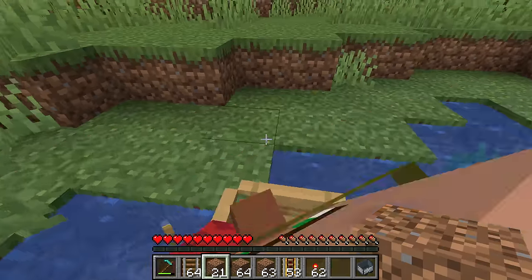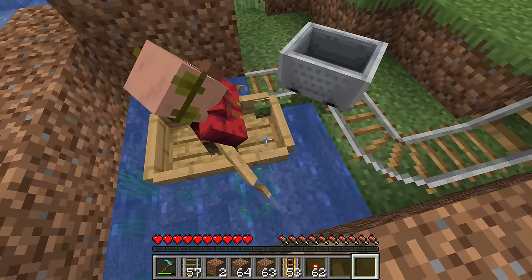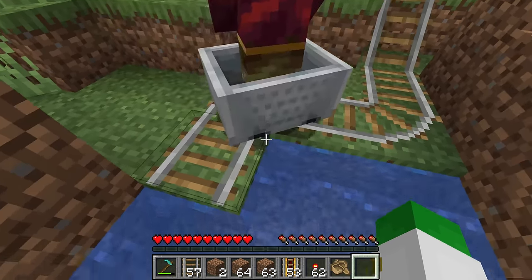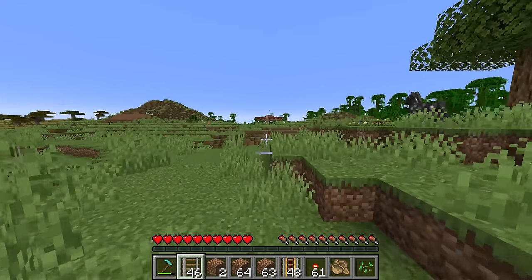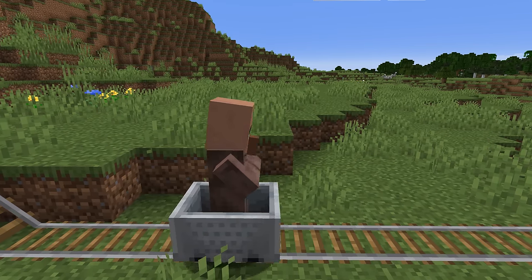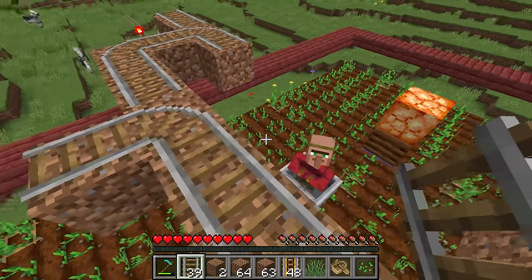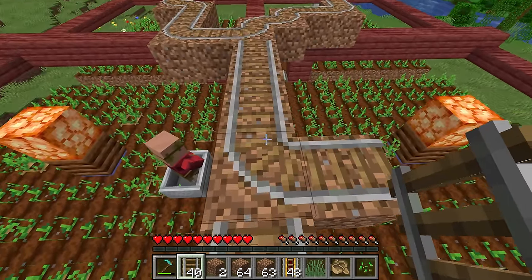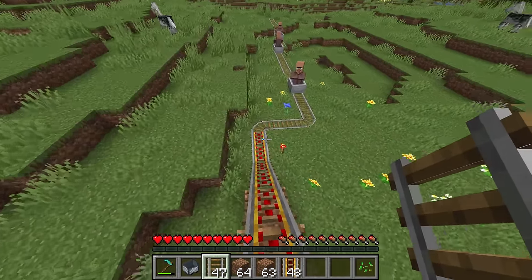Once you've brought a villager as close to the farm as possible, surround it with dirt blocks so it can't escape, place rails and a minecart in front of it, break the boat, and get the villager into the minecart. If the minecart is on a corner, the villager should hop right in. Then guide it along rails and powered rails all the way into one of the four farming sections. Once the rail network is made, reuse it for all five villagers.